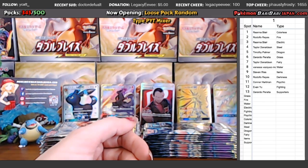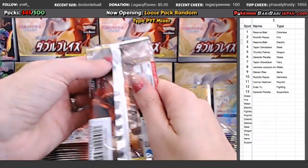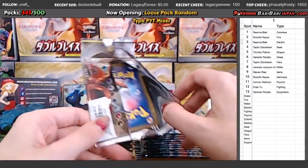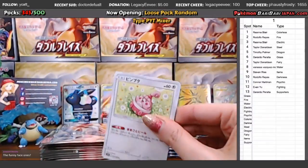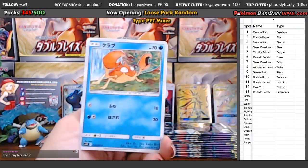Snorlax in the claim cell — definitely put in a request for that. Claim cell next Saturday night. The more requests I have, the better, because the more I know what to look for. Over on the Discord there's a place for it — if somebody has the link, feel free to drop that in the chat. Feel free to make requests. Obviously nothing's guaranteed, but feel free to make a request and maybe I can get those cards for you to claim.